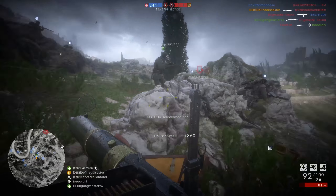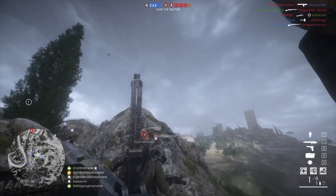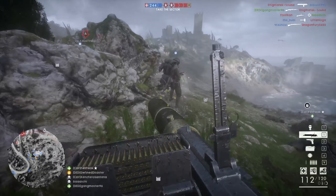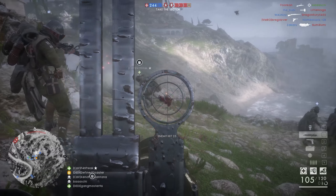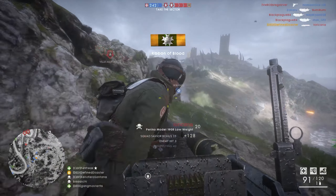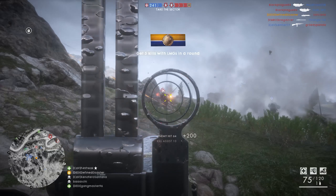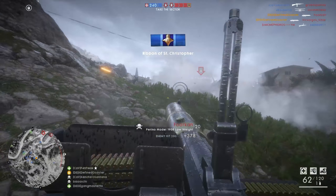Let's compare the low weight version to the other available version — the defensive. There aren't that many differences between these two weapons. The most influential and noticeable is that while the low weight comes with iron sights, as you would expect, the defensive variant comes with an optical sight.